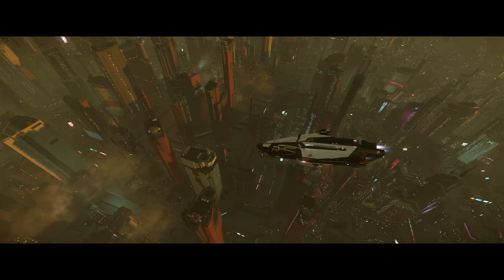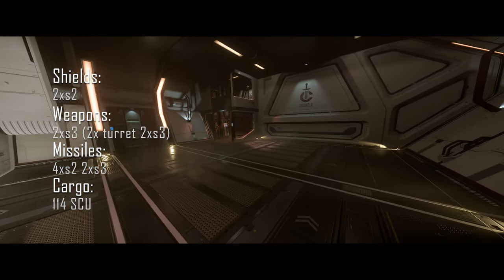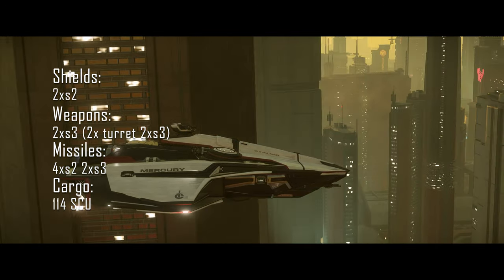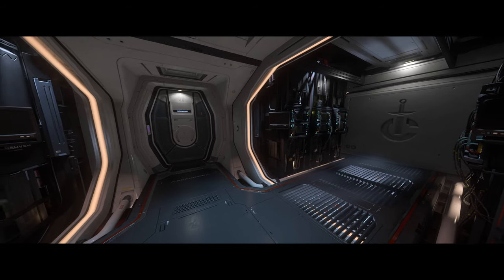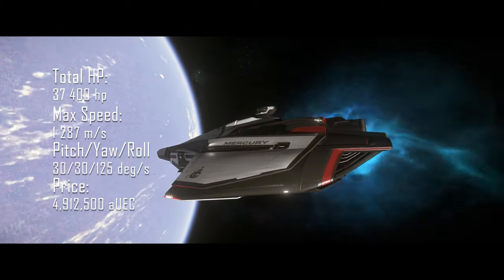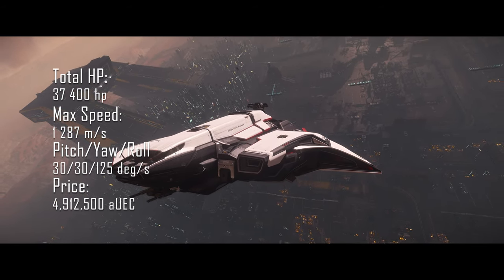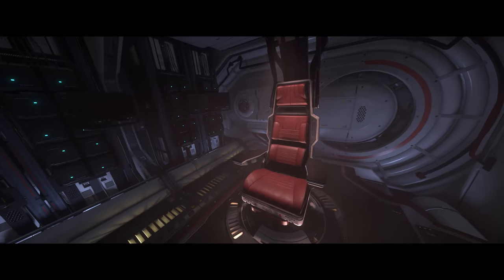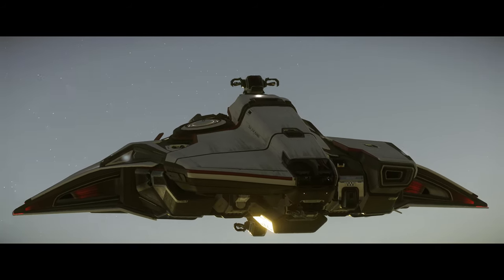Carrying on to the best light transport ship, that would be the Mercury Star Runner. With a cargo capacity of 114 SCUs, 2 size 2 shields, 2 size 3 weapons, and 2 turrets with 2 size 3 weapons each, it is the best light transport available in the game right now. Of course it should be a data runner, but that's just not happening yet. It also has chess — it has chess and it's janky but it's working, at least in terms of Star Citizen. It can carry a light vehicle and on top of all that it's really fast, so you'll hold your cargo in a matter of minutes.